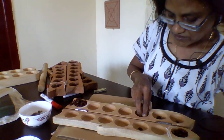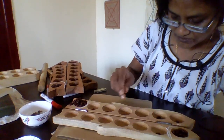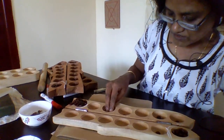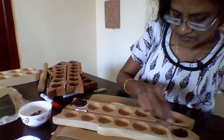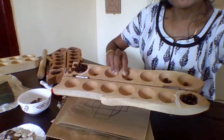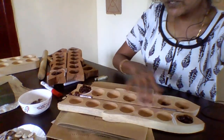Now my turn — I do this: 1, 2, 3. Now opponent's turn — they do this. I do this. I do this and I do this. Opponent does this. Now the opponent's side is empty. So the game is over — opponent's side is all empty.